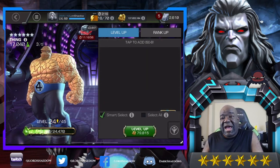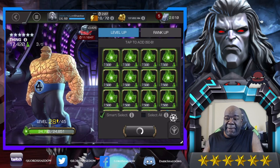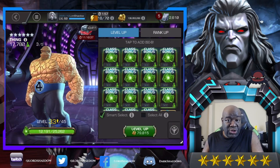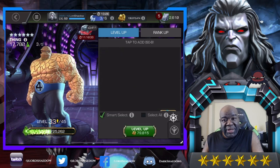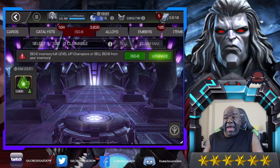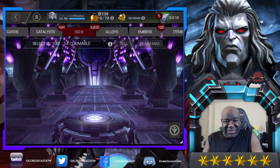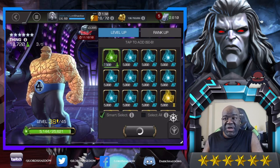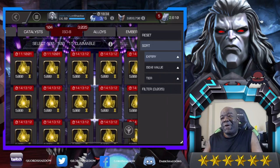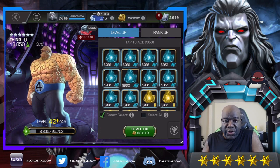Thing has a high-risk, high-reward style of play on offense. If he's sig 200, you build up to 20 rock stacks, then let yourself get hit to trigger your protection. You build up a lot of furies, and you can combine that with a cheat-death champion like Heimdall so you can take a lot of hits, build up more furies, and then go ham. That's high risk because you're playing at low health and you may die. Personally, I'm not a fan of that style of play — for me, Thing is mostly used for defense.